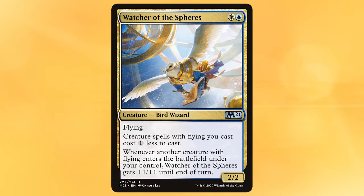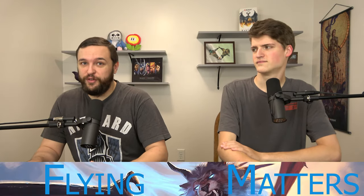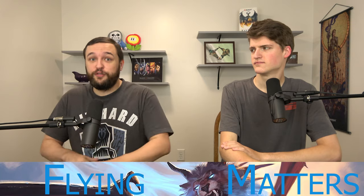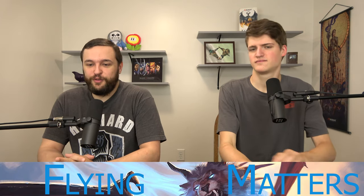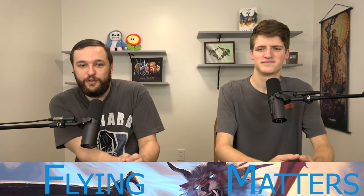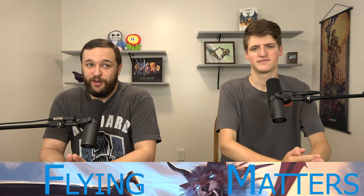The next two are very similar — Watcher of the Spheres, blue-white 2/2 flyer from Core 21: whenever another flying creature enters under your control it gets +1/+1, and your flying creatures cost one less to cast. That is also true of Warden of Evos Isle, just two and a blue for a 2/2 flyer. This is ramp. A reduction of one on multiple cards is so good — it's kind of like it taps for mana that keeps scaling with how many spells you cast.